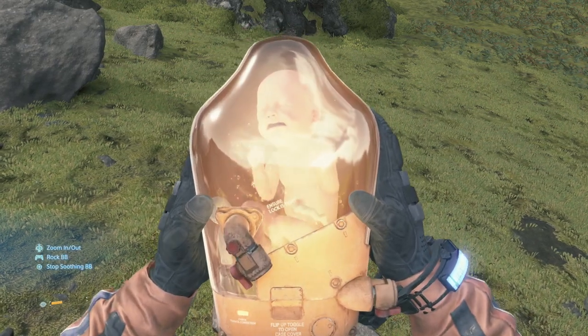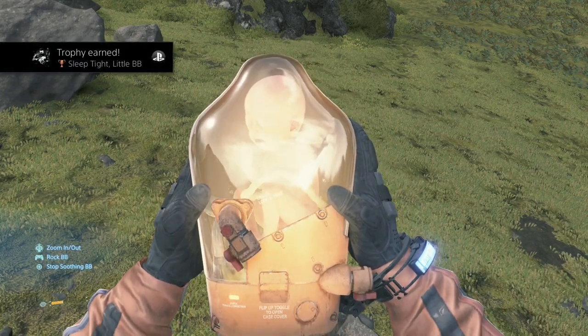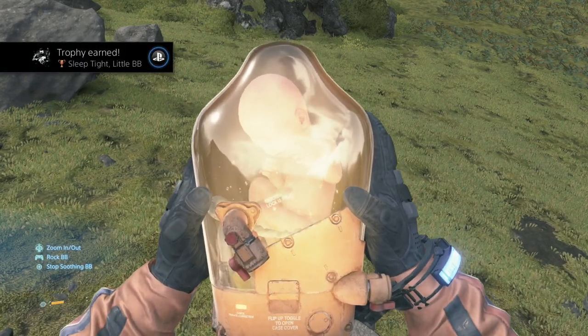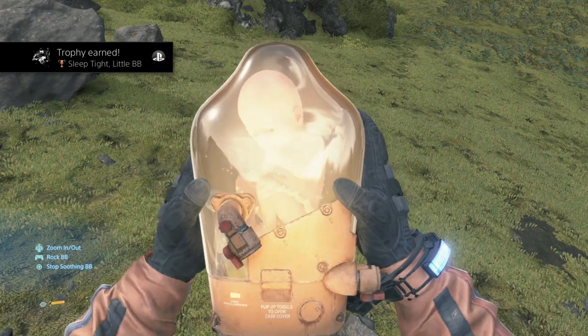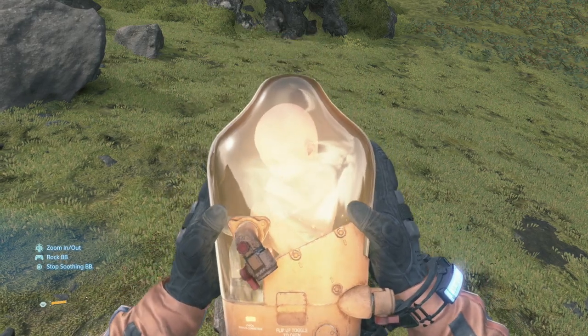All you have to do from there is hold the L1 button, press the down button on the directional pad, press square once, and slowly move your controller up and down. Once you stop the BB from crying, you will unlock the trophy.